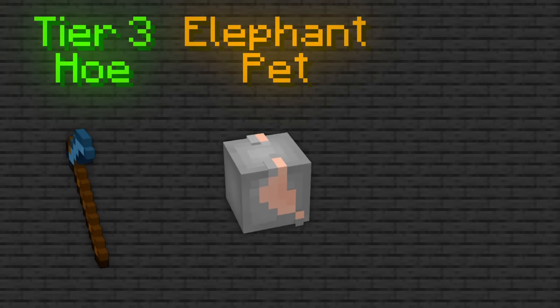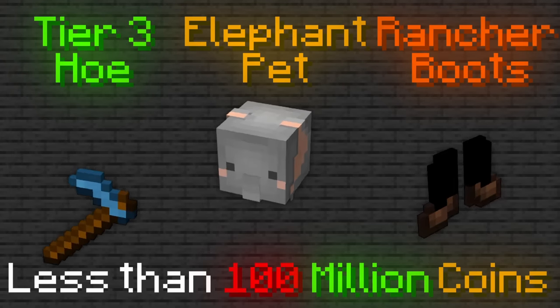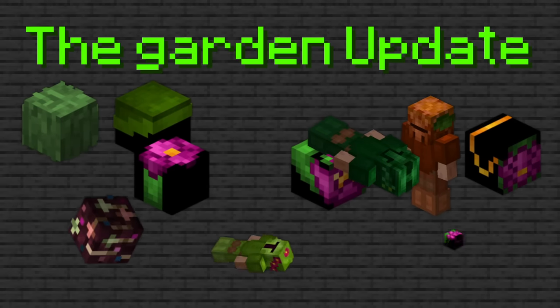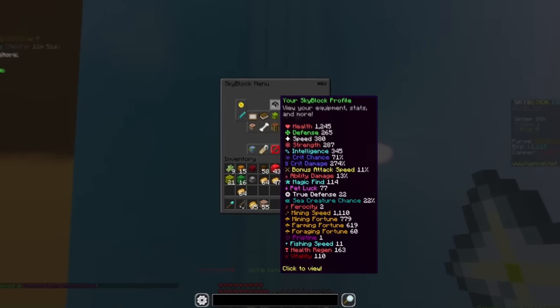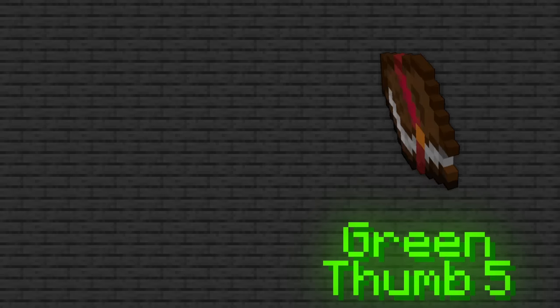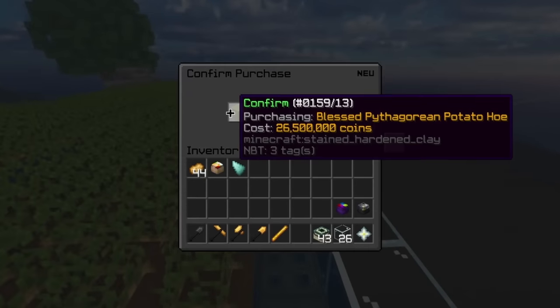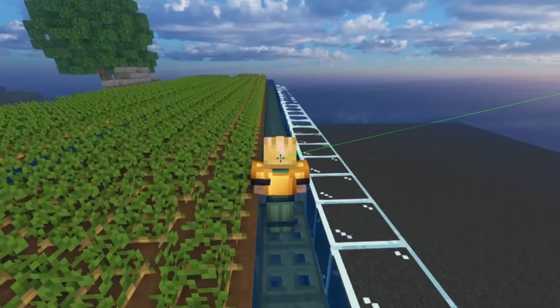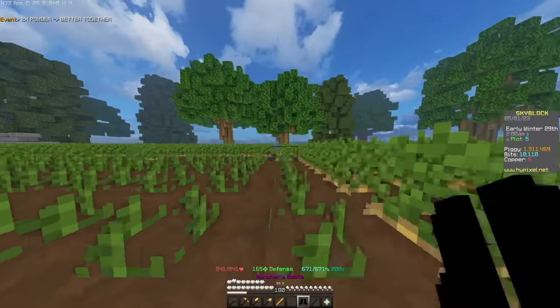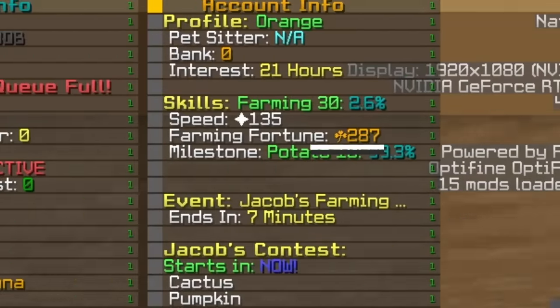To get a lot of collection from farming, I also needed gear. Before the garden update it was pretty easy — a tier 3 hoe, the elephant pet, and rancher boots for less than 100 million coins gave you the best setup. But after the garden update, maximum fortune went from 600 to 1700. I started with buying a tier 3 potato hoe for 26 million coins, and after buying rancher boots and finding the perfect angle, I began farming with 287 fortune.